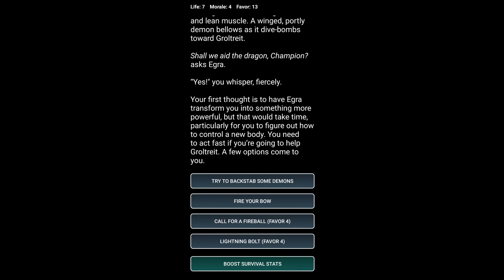This is a good one. I did backstab some demon, which is fine, but if I cast fireball I lose 4 favor — I don't remember exactly how many points favor is worth — but I get 5 morale, which is a lot. I think I'm going to go with that because I still had plenty of favor left even in my last run. We're going to go for call for fireball.